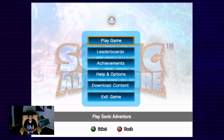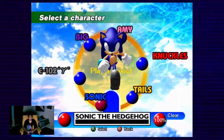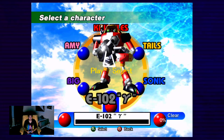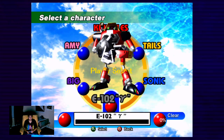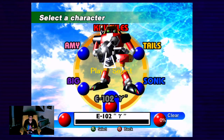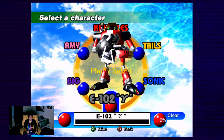Okay everybody, we are back from Big Story. And after doing Big Story, we are going to be doing E-102 Gamma, because this is the final character we are going to be playing on. The letter Y index says Gamma. Yes, everybody, we're at part 6 of Sonic Avengers.